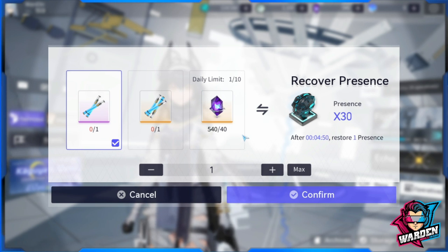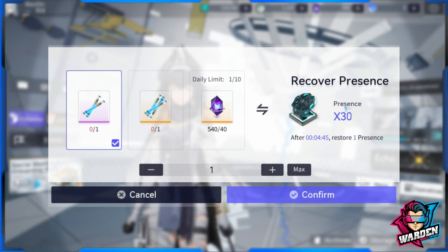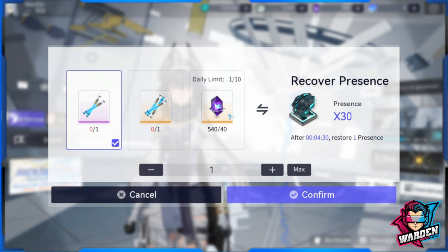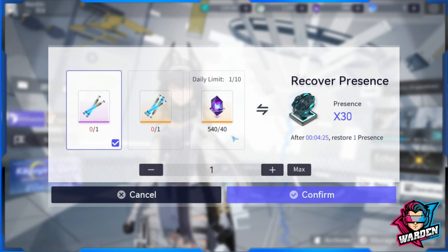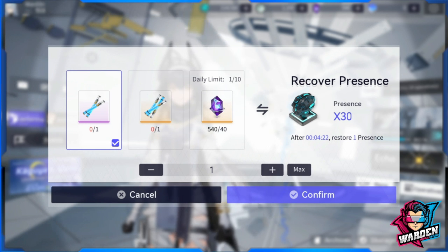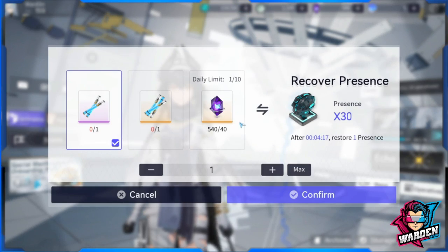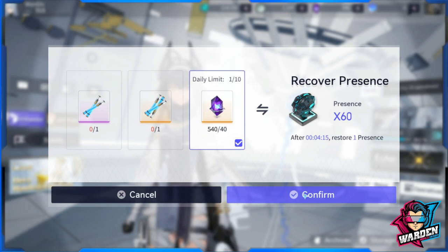Your subsequent refreshes increase in cost, but the energy given actually goes down. They have to fix this, because you're spending digicash — this should be at least half our max energy, or ideally a full refill. And digicash is very, very scarce, so this is a real problem.